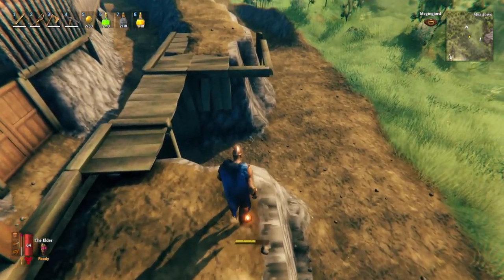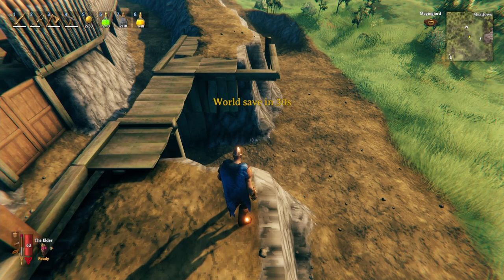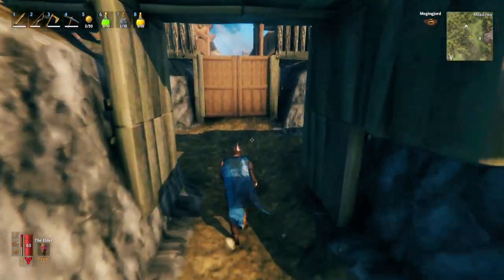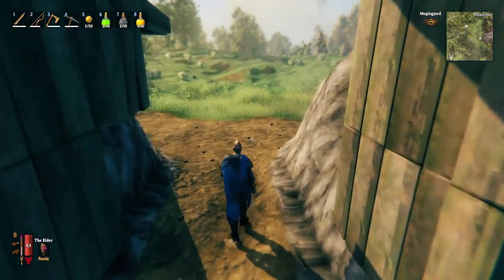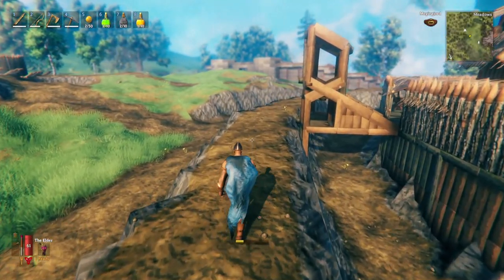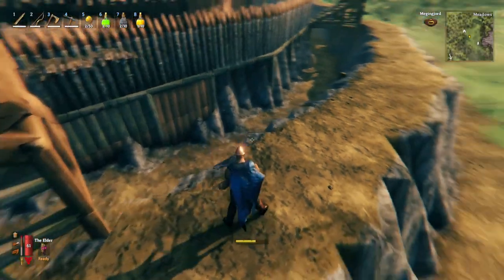We're going to keep the trolls out, build a stone path here. A viewer left a comment on one of the last episodes saying that if we put a step in here then the mobs can't walk through, so we're going to try something like that — a little step up — to stop them coming through. This is going to take a lot of resources, so I'm going to have to go and gather some stone and leave chests dotted around the walls.